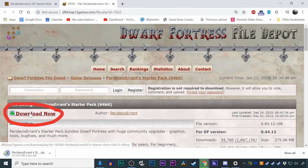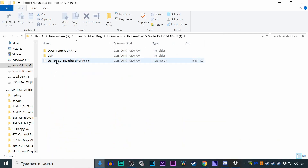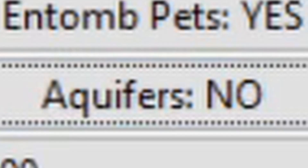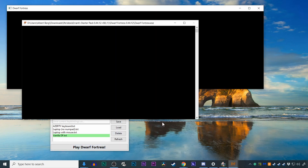To begin, you're going to want to download the Lazy Noob Pack — the link is in the description. Unzip and open the folder you just downloaded, and click on the Starter Pack Launcher. Once it's open, click this button until it reads 'Aquifers: No.' Don't worry about anything else right now. Click that beautiful Play Dwarf Fortress button and get ready for failure — I mean fun.